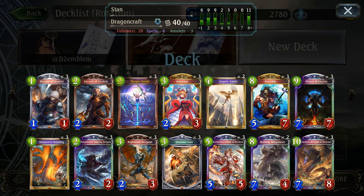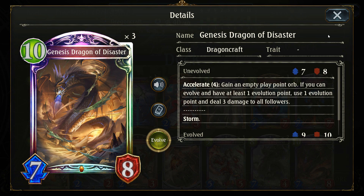Now that nerfs are alive, the other classes can rise back up the meta. What better way to usher in this new age than with a deck everybody hates. Prince of Cocytus Dragon Craft is back, this time with new cards — three of Genesis Dragon of Disaster for ramp and finishing power.